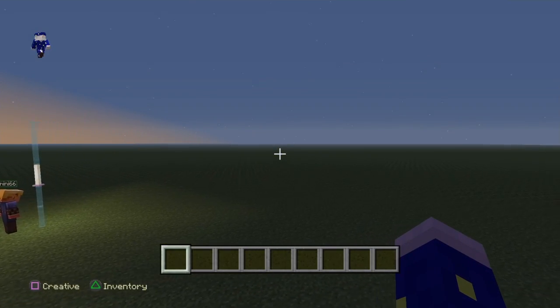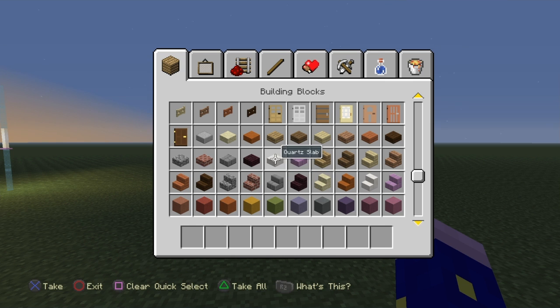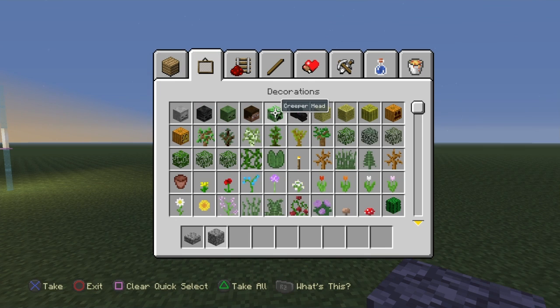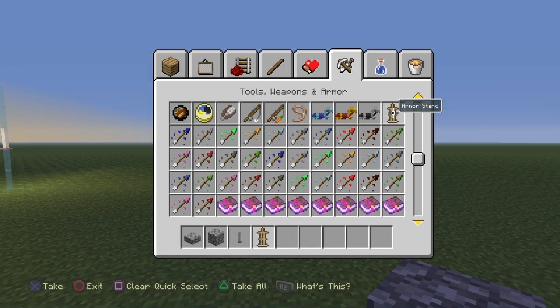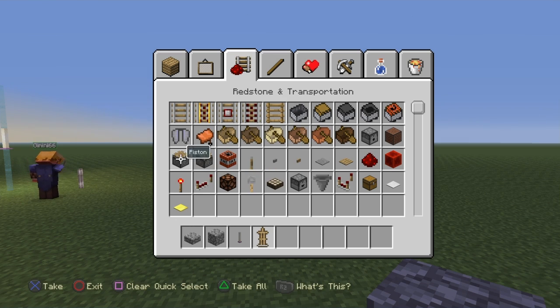Okay, so let's do this. What you're going to need is some cobblestone slabs, some cobblestone blocks, an end rod, and an armor stand.